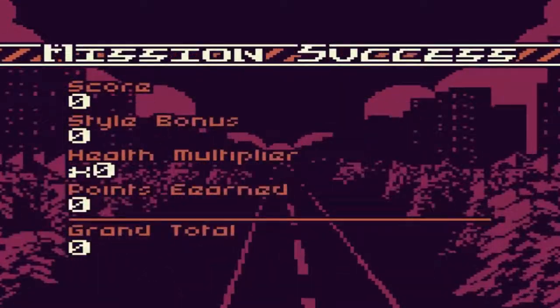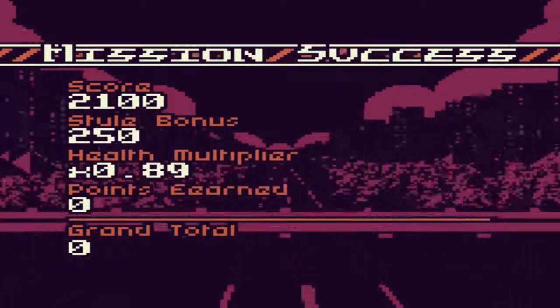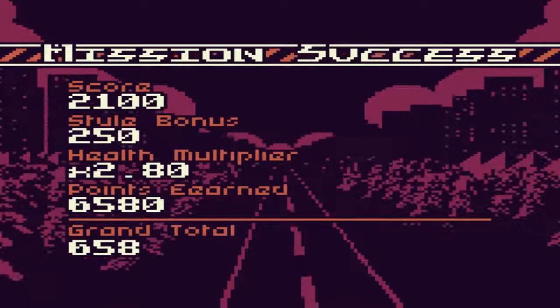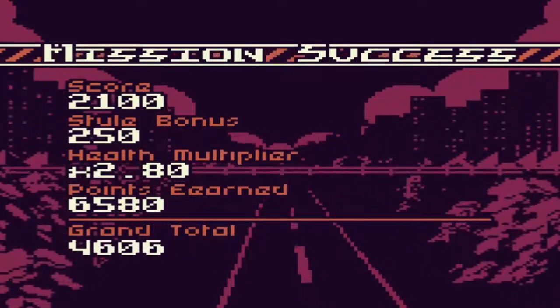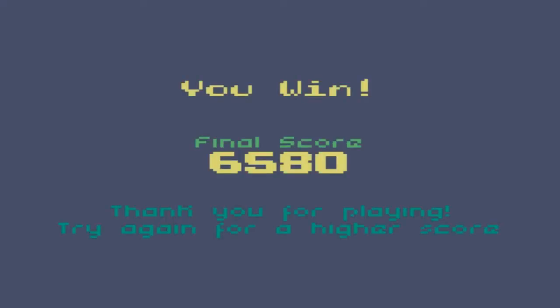Okay, let's see what points you got — score and style. You got 21 style, 2 for your defense, and you had health. Your grand total is — I won? 10,000! Final score — thank you for playing, try again for a higher score. It was just a short one. I got 6,580 — beat that!